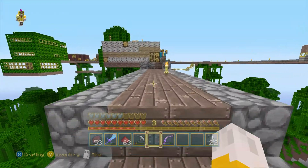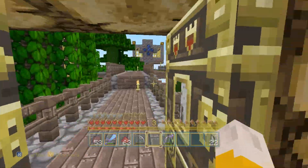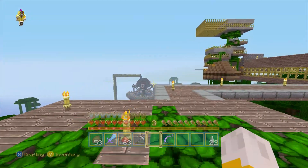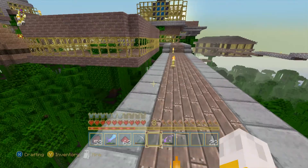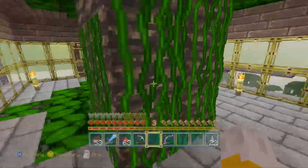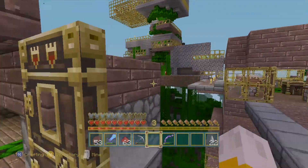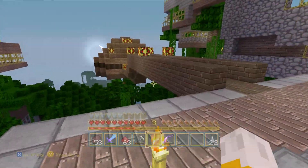That concludes the entirety of the tree community. Now we're going to go down to my other area. That in the distance is actually our bank — we do a lot of trading with diamonds, emeralds, and iron. That's how the community kind of works; we trade items that we need. Because everybody always needs diamonds and iron, and emeralds are just rare in general — you can trade those to the actual villagers, so that's what we went for.